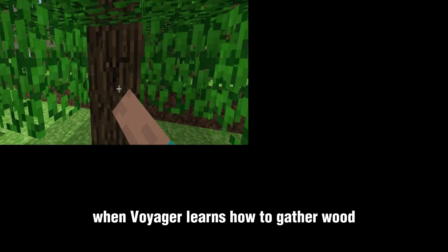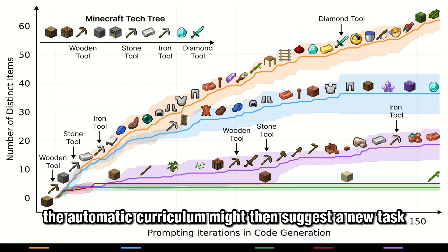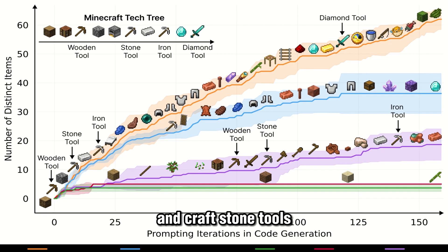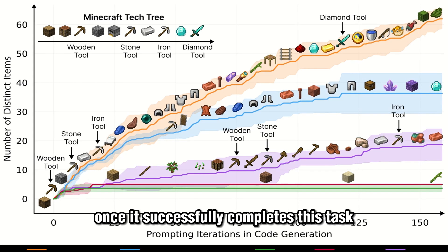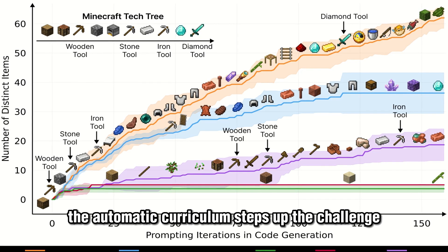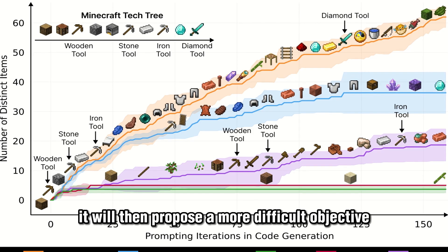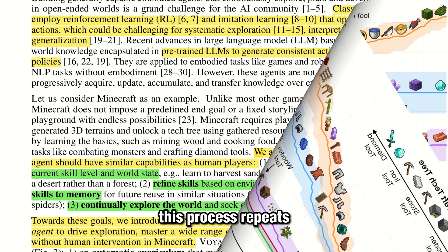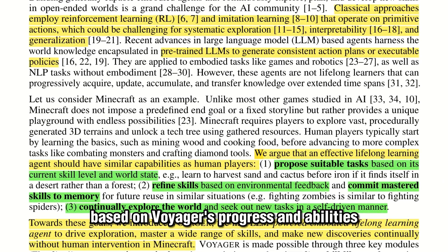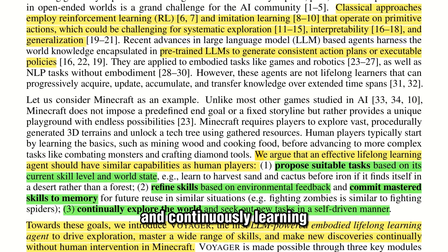For example, when Voyager learns how to gather wood and craft wooden tools, the automatic curriculum might then suggest a new task to learn how to mine stone and craft stone tools. Once it successfully completes this task and acquires the new skill, the automatic curriculum steps up the challenge and proposes a more difficult objective. This process repeats, with the curriculum dynamically generating new tasks based on Voyager's progress and abilities, keeping the agent engaged and continuously learning.